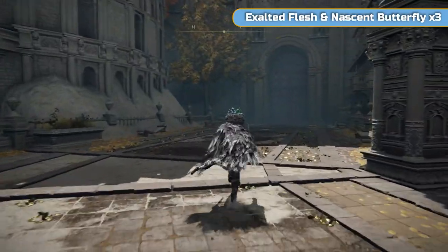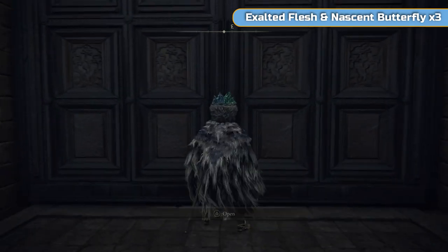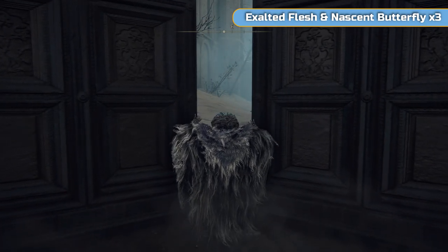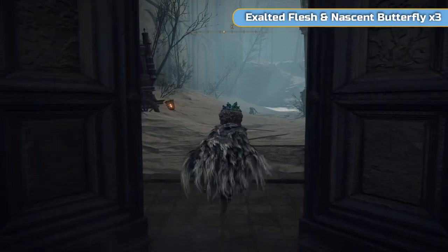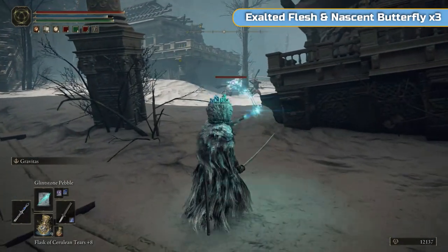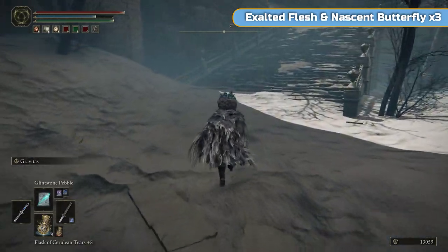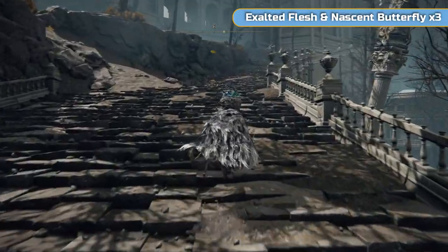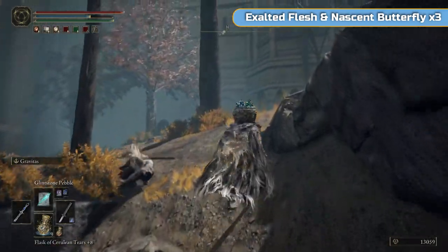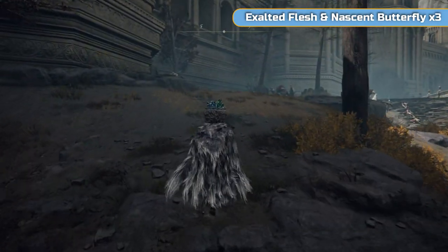We're going to head for these. Unfortunately you can't use Torrent at this part — it's quite a run. There's quite a long way unfortunately. This place we'll be back to later on. Erdtree's Favour 2, which is a talisman, is here but only after the area changes. I don't want those following me and there's quite a few enemies up here — you could run for it but it's easy enough just to kill them. There's one here who's going to be hiding — he will definitely jump out and get you. If you come up here you can bring in your summon ash to help you out.